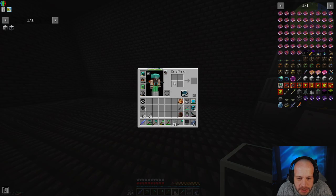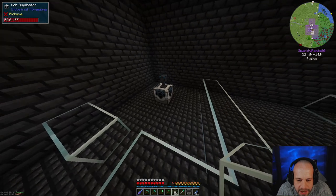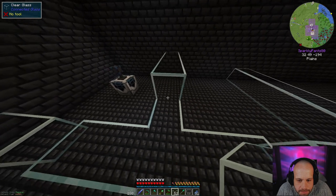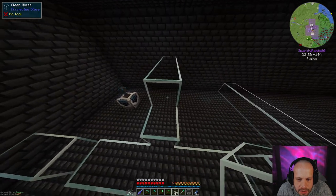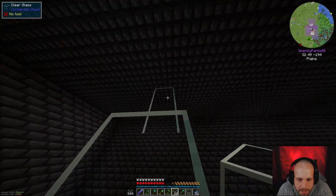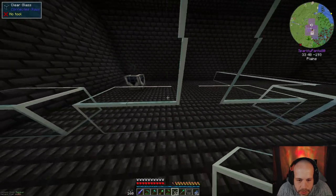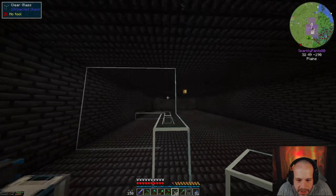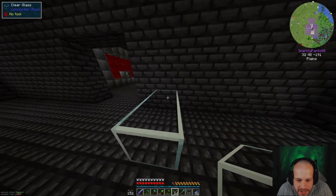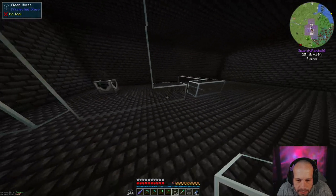I've made a bunch of this clear glass, which you just make with glass and a square. This is the mob duplicator that was up outside. I'm just going to start to enclose this area in the glass, just to keep things separate. I'm pretty sure mobs breaking it is not going to happen here. I'm going to leave this center block open whilst I'm working on this.